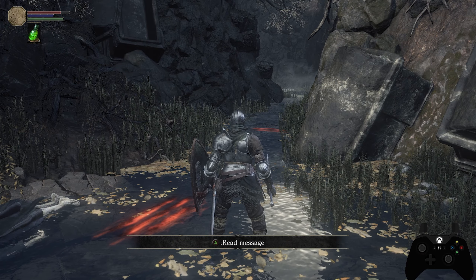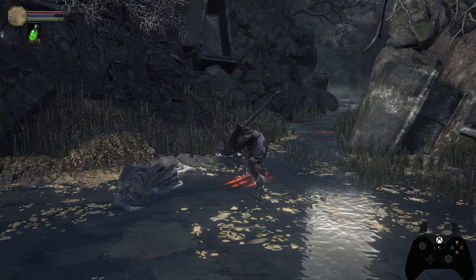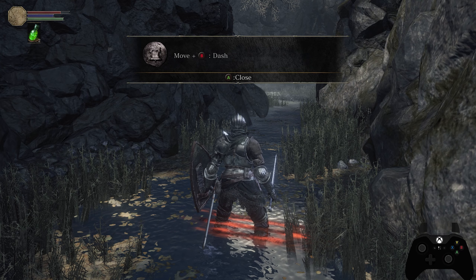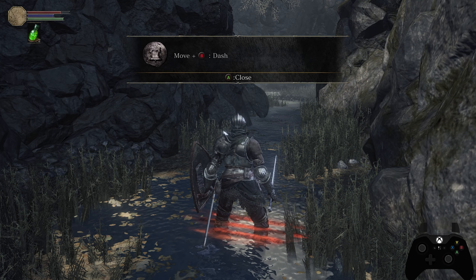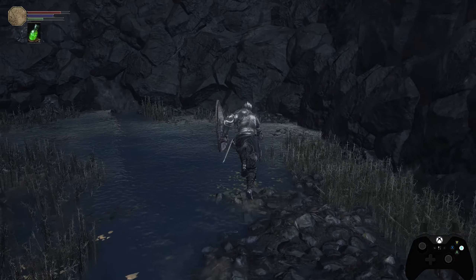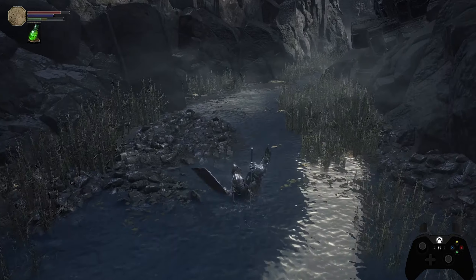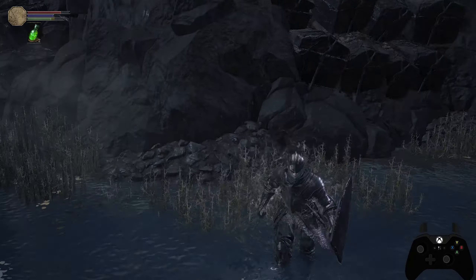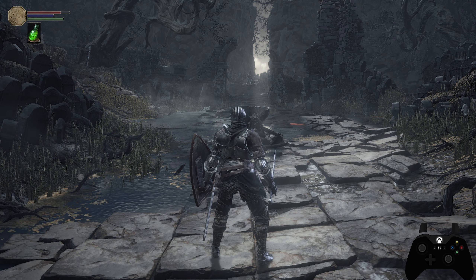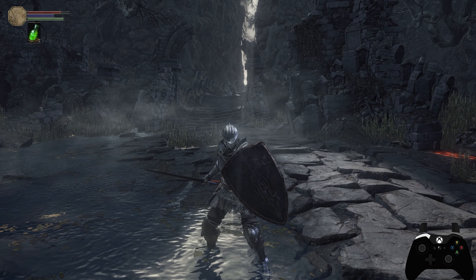The B button has two different functions depending on what you're doing with the left stick. If you press B without touching the left stick, you perform a backstep. If you move with the left stick and then tap B, you perform a roll. B also has a third function: if you move the left stick and hold down B, you'll start sprinting. You can also tap B quickly while sprinting to roll out of the sprint.